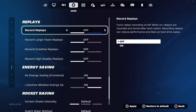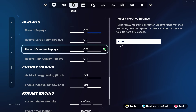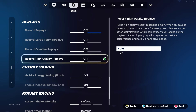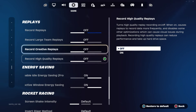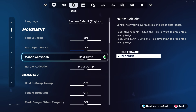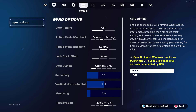In the Replays section you'll see options such as Record Replays, Record Large Team Replays, Record Creative Replays, and Record High Quality Replays. You need to make sure these are all switched to Off. Then look in the bottom right-hand corner and press Apply. People think it just records in-game footage, but it actually records everything happening on your screen in Fortnite, so you need to make sure these are all switched to off.